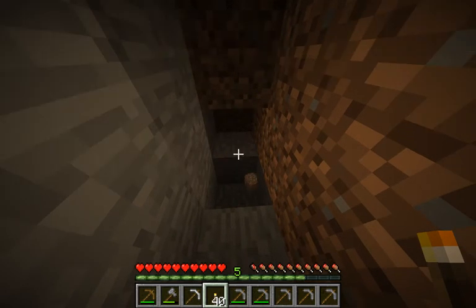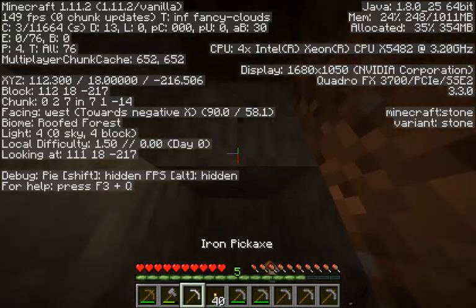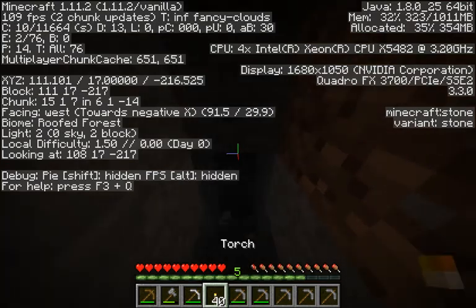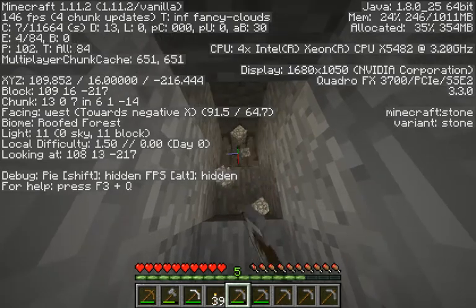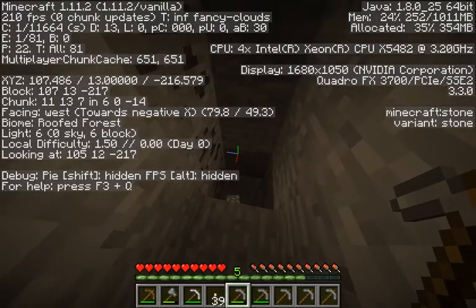If you don't know how to bring up this screen with all these numbers, it's very simple — you just hit F3 on your keyboard and it will toggle on and off. Where I'm looking at my level, it's right here where my cursor is: level 19, and the X, Y, and Z are your coordinates. This is up and down — how high you are. Level 12 tends to be where diamonds are mostly found; I think it's level 10 through 11 that they range from, even though I've actually had better luck at level 10 personally. But I'm going to stick with level 12 for now.